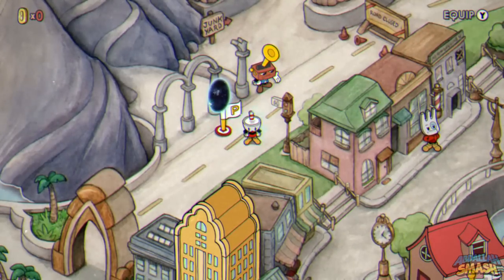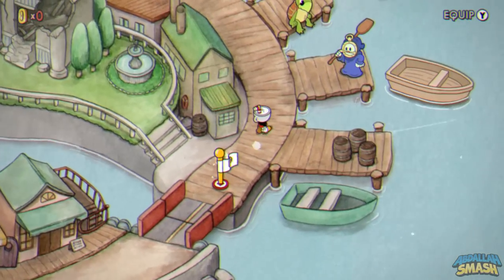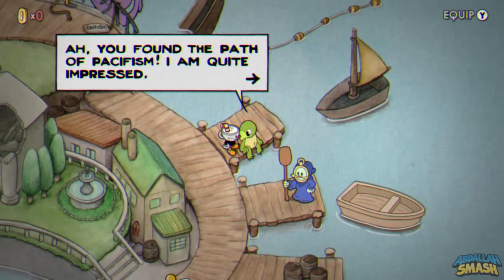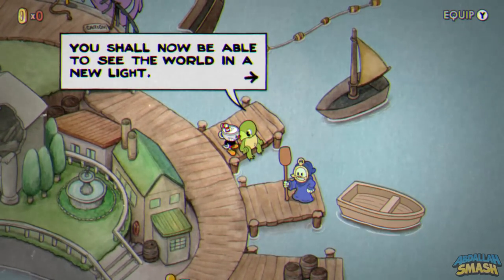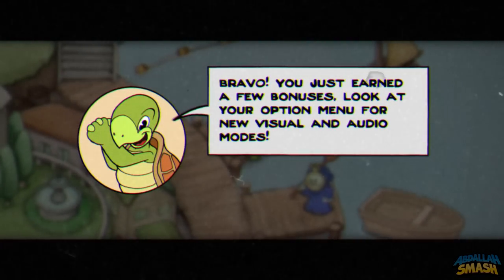As soon as you're done with all of those levels and earn the P rank on them, head back to Inkwell Isle 2 and speak with the turtle in the northeastern part of the island. He'll say: 'You found the path of pacifism. I am quite impressed. You shall now be able to see the world in a new light. Go in peace.' Bravo! You just earned a few bonuses — look at your options menu for new visual and audio modes.